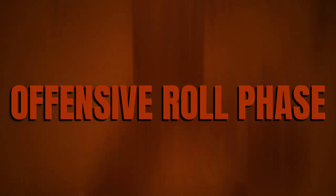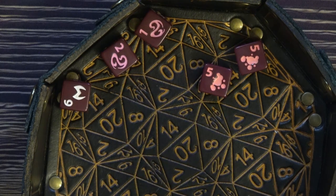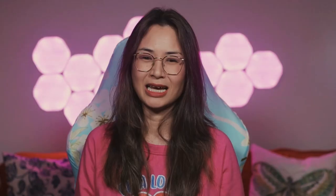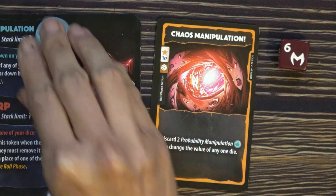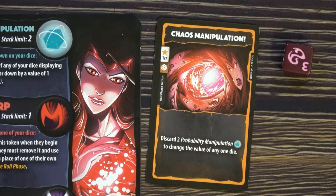After doing all the actions you want or can, you move on to the offensive roll phase. Each character has offensive roll capabilities. Scarlet Witch has Hex Bolt, which can deal damage to your enemies. To use this ability, you need to roll the right dice icons. So at the start of this phase, you roll your dice. You can choose to re-roll any number of dice up to 3 times, then use your dice the best way you can. During this phase, you can also play roll phase action cards. Scarlet Witch can use Chaos Manipulation, which helps her discard 2 probability manipulation to change the value of a die.